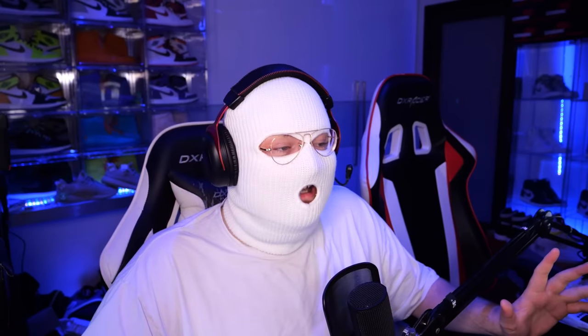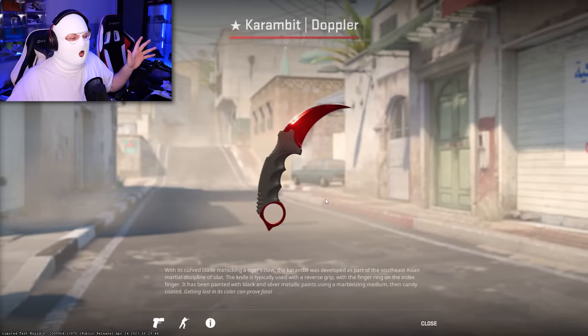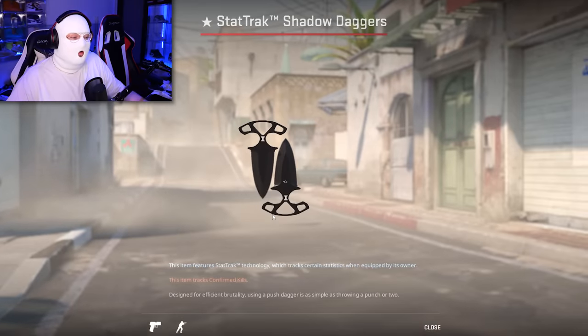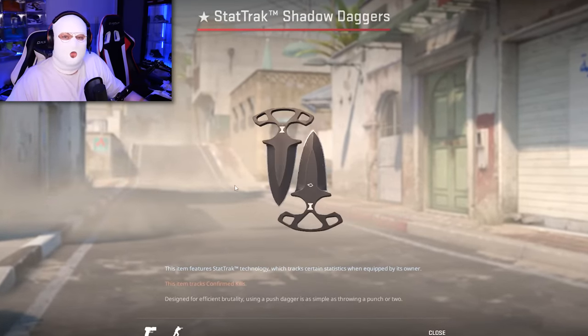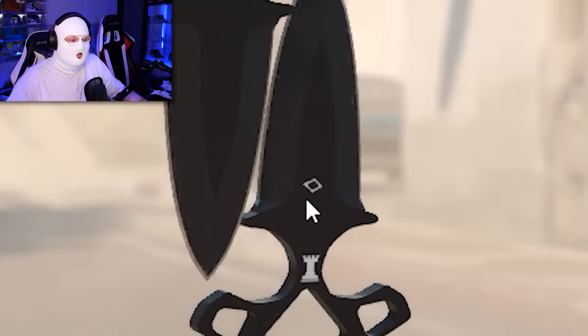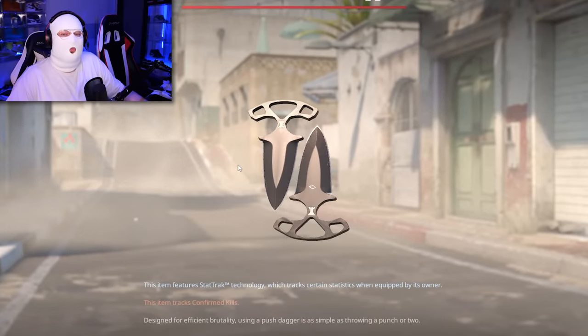I can't conclude this video without showing you guys some knives that have been upgraded. First, every single Gamma Doppler knife has been upgraded and now looks much better. Of course the same applies for regular Doppler, for example Ruby or Sapphire. The final knife that looks much better in CS2 are the StatTrak Shadow Daggers — the StatTrak counter has been moved to the center of the blade, which is much better than on the side like it was in CSGO. I'm not sure why they changed it, but I think it looks better like this.